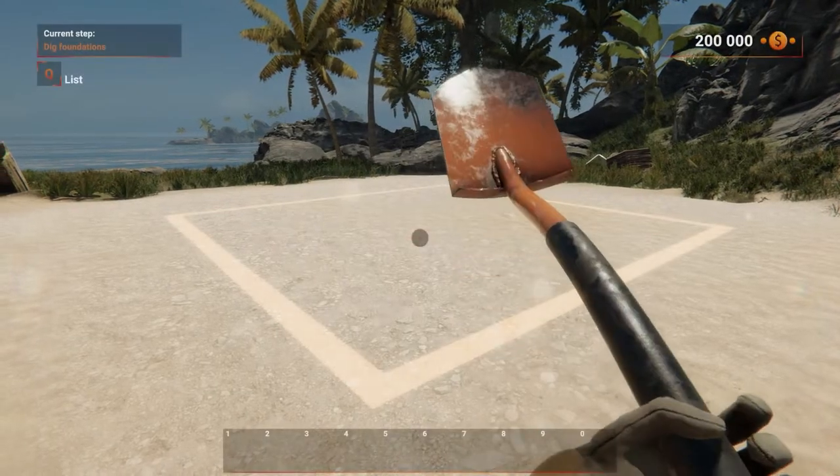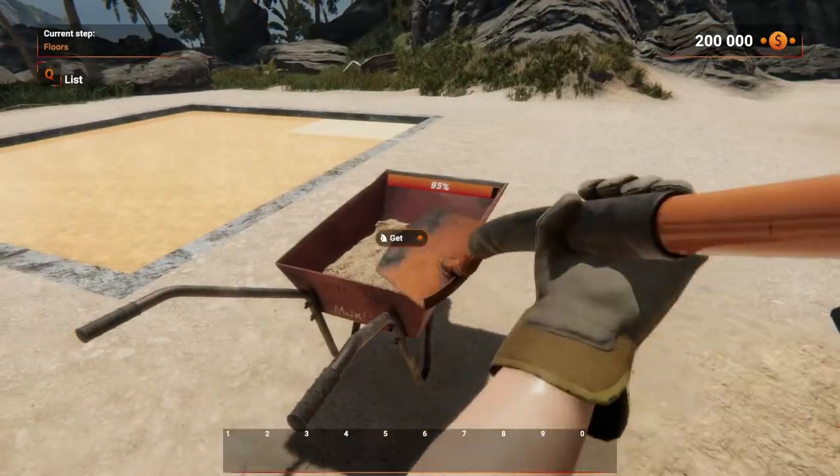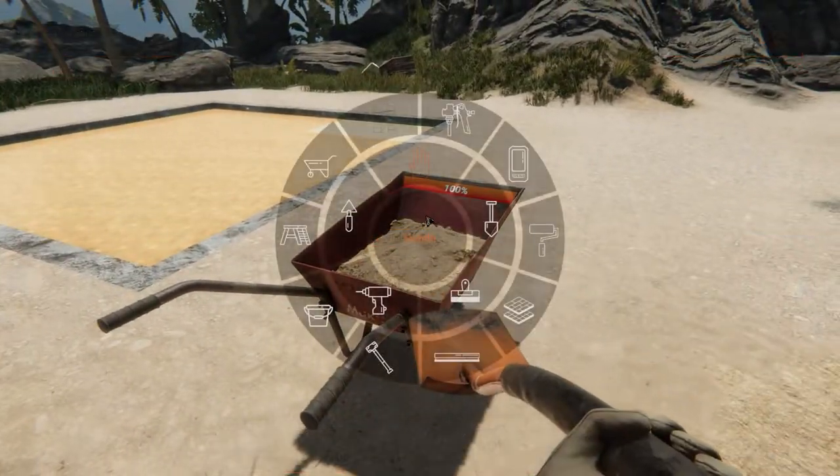After appearing on each contract, we are greeted by the character Bill, who tells us the details of the task and a short dialogue introducing us to the job we have to do.